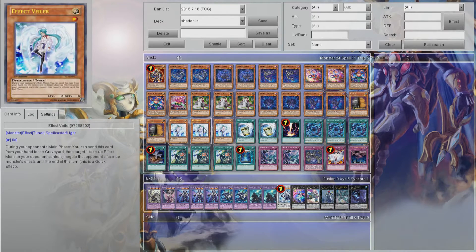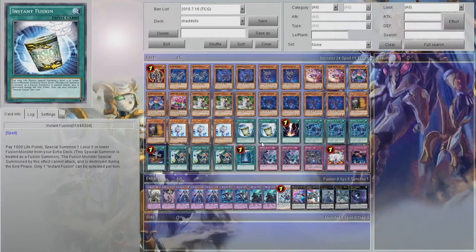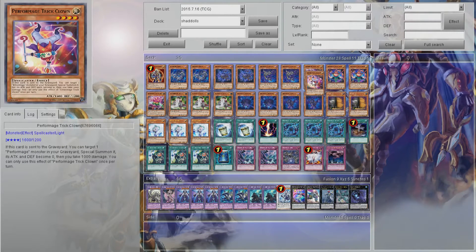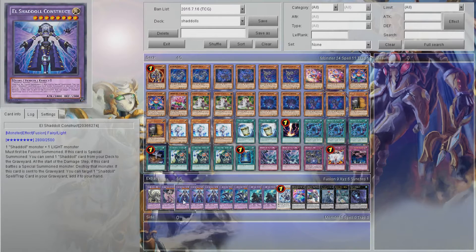I also run Triple Veiler for that reason, and Double Maxi to get to it faster. I feel 3 Insuffusion would have helped — I was running 3, but I had to cut it because I wanted the second Trick Clown in. The second Trick Clown was more crucial to get further plays going. But so far it's been great.